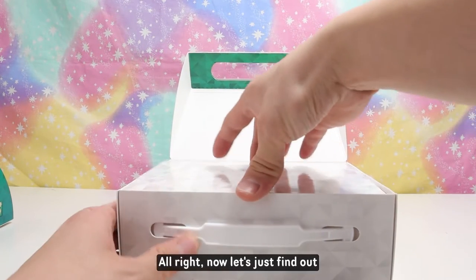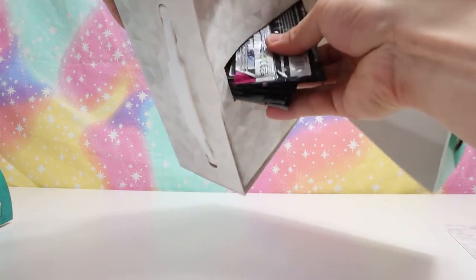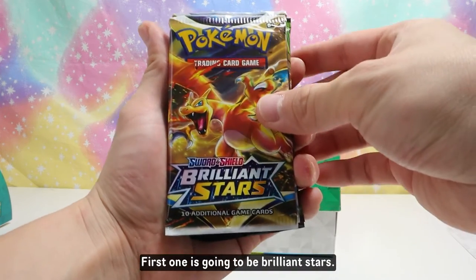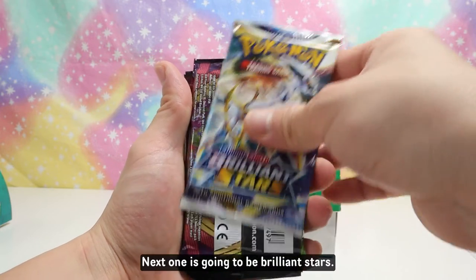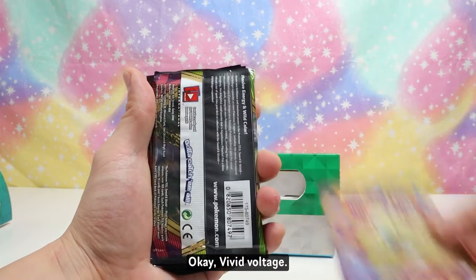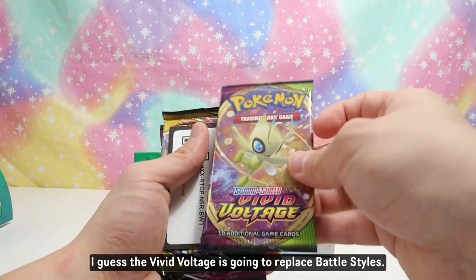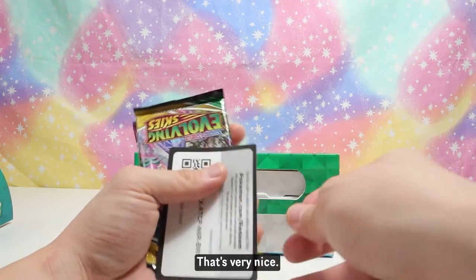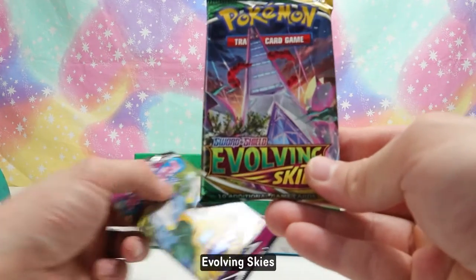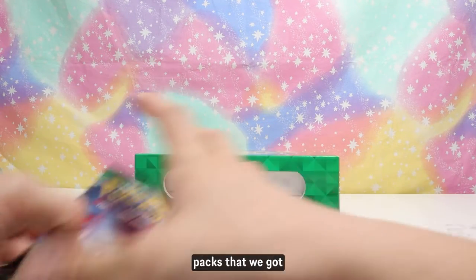Now let's find out what kind of packs we got — this is what we've been waiting for. First one's gonna be Brilliant Stars, next one's Brilliant Stars, and then — oh wow — Vivid Voltage! Another Vivid Voltage — I guess the Vivid Voltage is gonna replace the Battle Styles. Then Evolving Skies and Fusion Strike. Those are a nice set of packs.